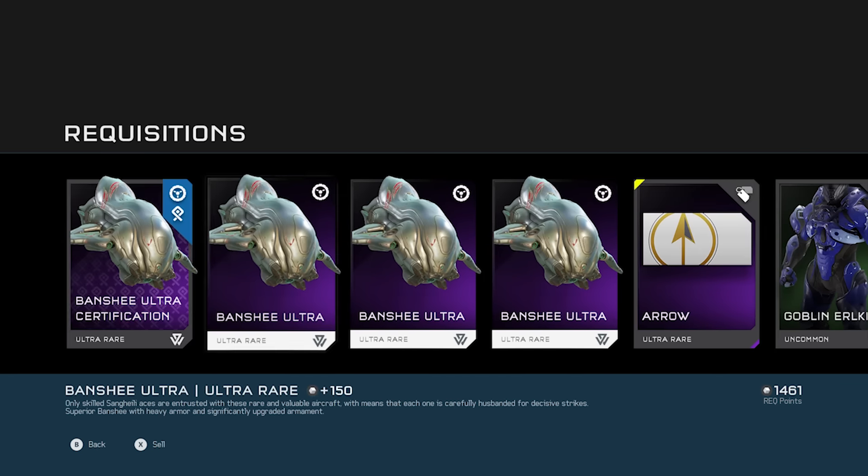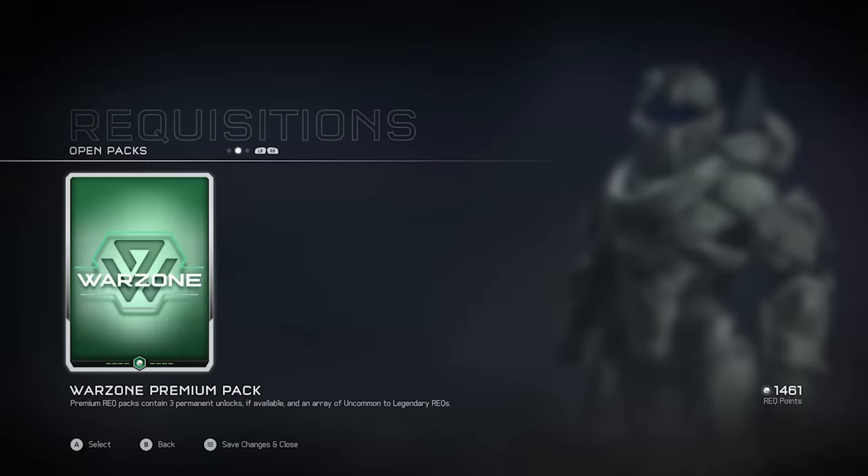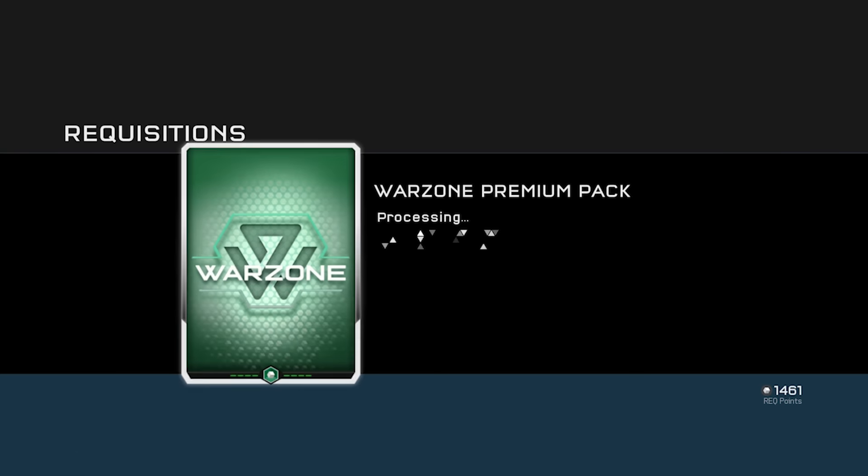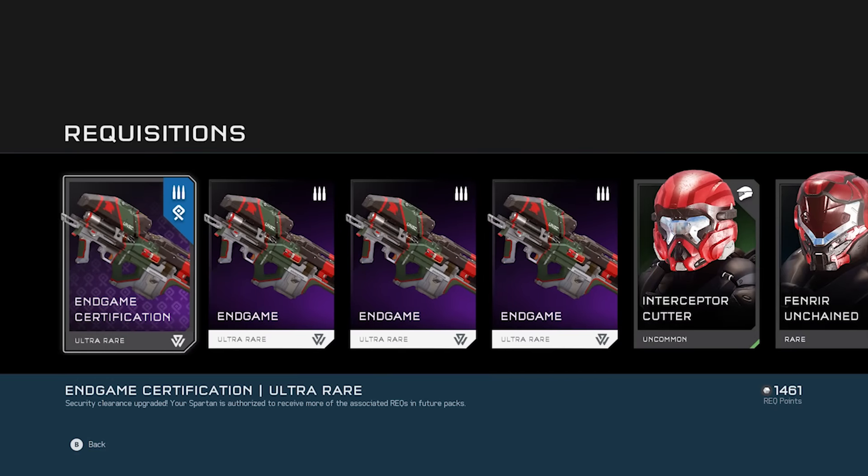Not bad. So recently I've been only buying bronze and silver packs to get all the commons and uncommons out of the way. I know people have been doing that so they get better stuff in gold and Warzone premium packs, so hopefully that works out in my favor here. End game certification.